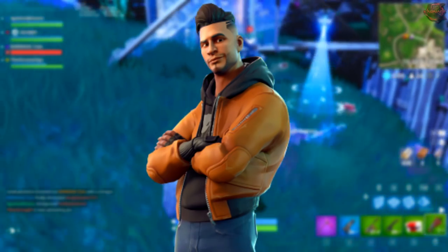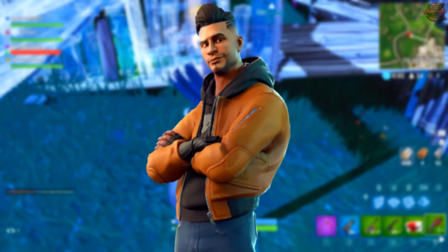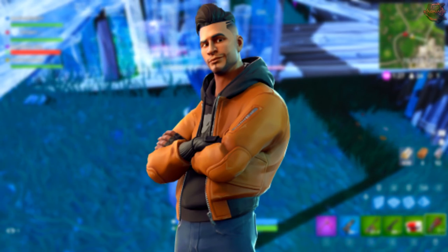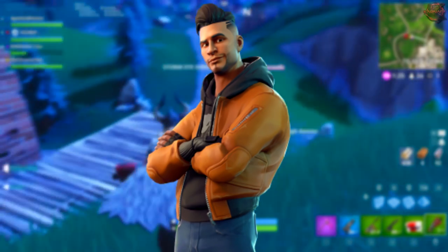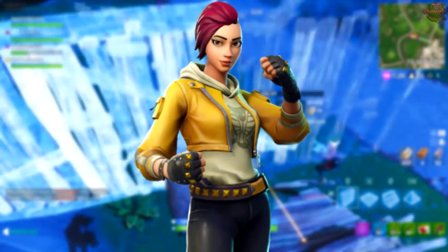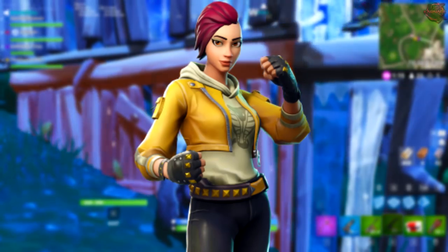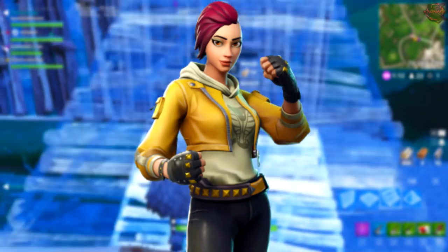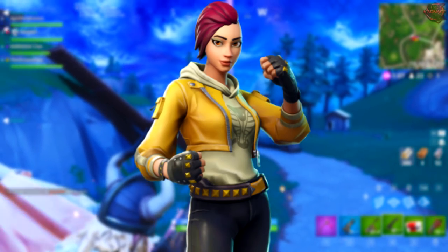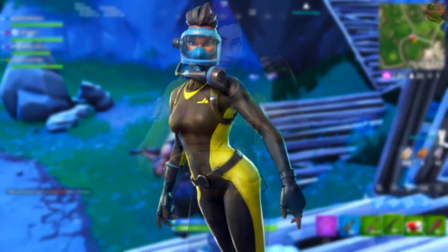We also have the Maverick, an epic character — kind of a cool hip-hop, street wear-looking character. He has a hoodie, a jacket, gloves, gelled hair, and a fresh cut. He kind of reminds me of the YouTuber Jesse from Boyfriend vs. Girlfriend. Then we have Shade, also an epic character — basically the female complement to the Maverick. She has street wear, a cool belt, gloves with golden knuckles, and pink hair.